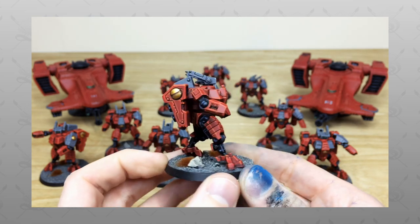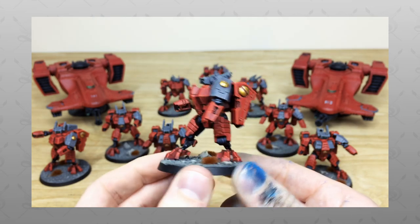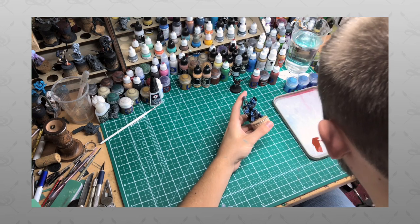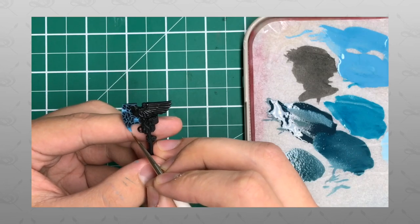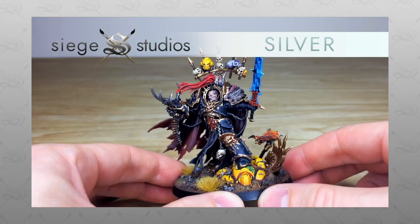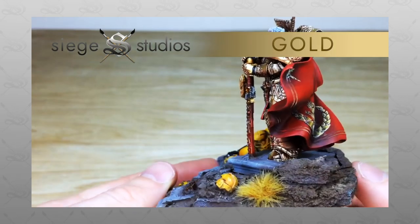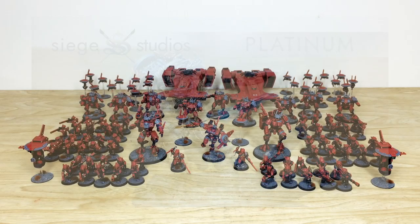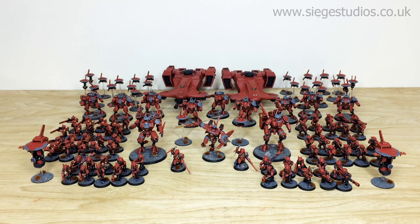Hi guys, hope you're well and welcome to this army showcase video. We've got a huge Farsight Enclave army led by the man himself. Here at Siege Studios we are a UK-based premium commission miniature painting studio with 28 painters, ranging from our Bronze introductory above-tabletop level all the way up to Platinum competition entry quality. If you're interested in a quote, head to the description, click 'Get a Quote', fill out the contact form with your model list, and we'll come back to you.